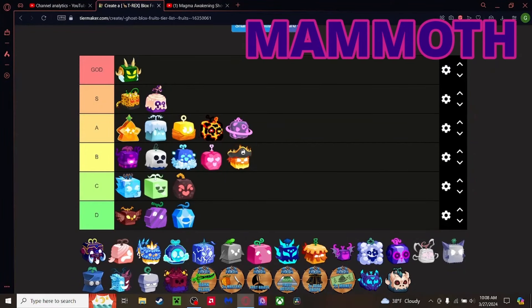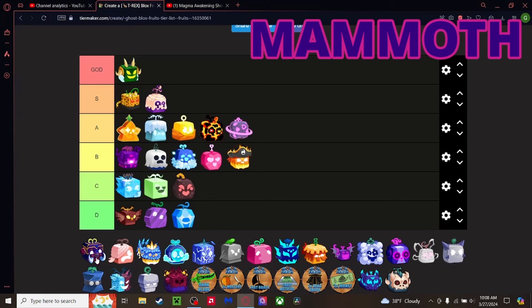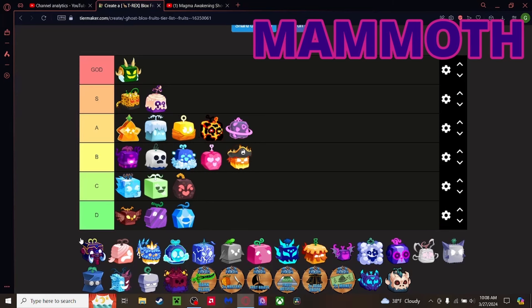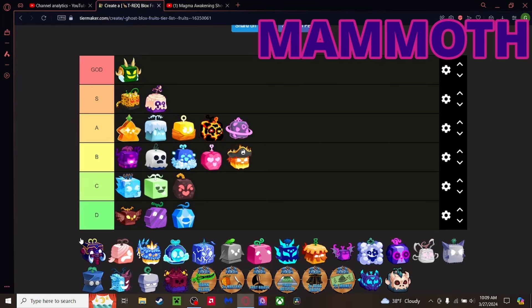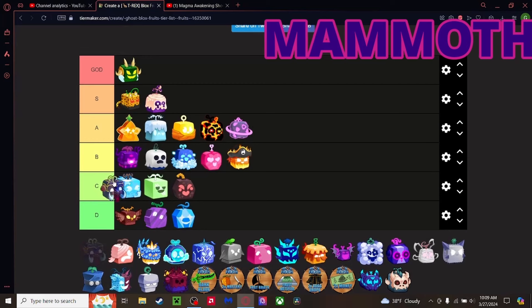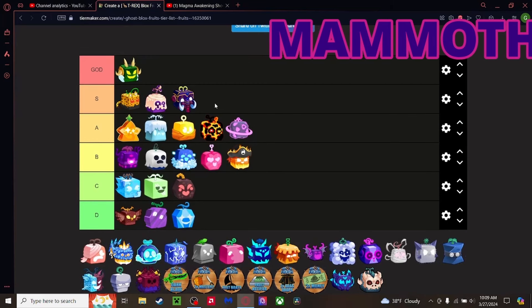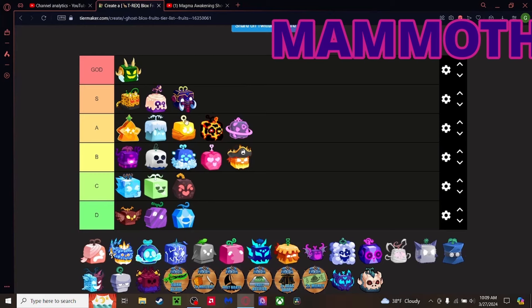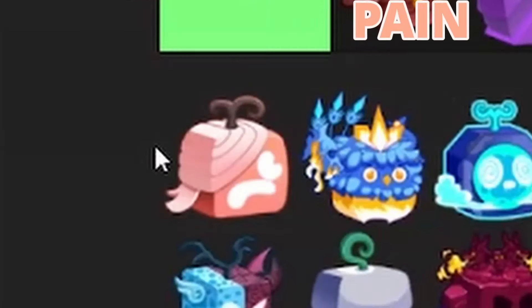Mammoth fruit — I thought I had this in a trade and fumbled the bag. It's a very good fruit, great transformation, somewhat like the T-Rex but a little slower. Because of that, going bottom of S Tier. That's fair — it's still one of the best fruits.